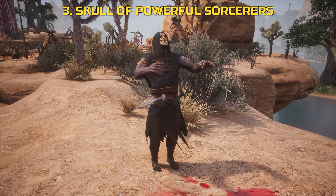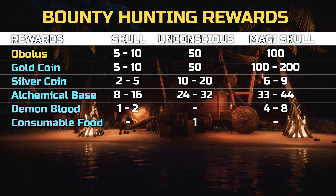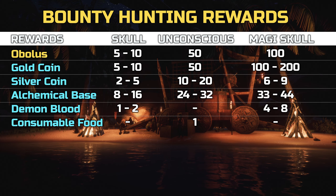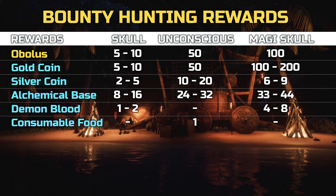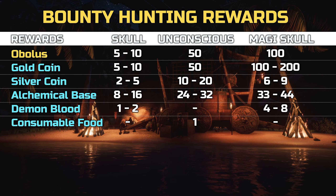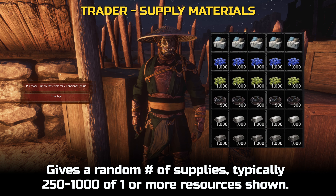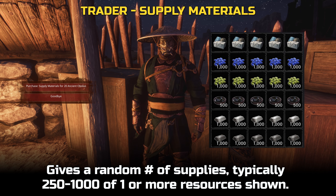By the way, if you have hoarded skulls from the previous event in your base, you can turn them in as well. Here's a quick table based on our observations — all three activities provide an assortment of resources as well as Ancient Obelus. The event currency can be spent at the Khitan Exile Traders at the various camps, and leftover Obelus from the previous event can be spent here too. Camps usually have a trader selling supply materials for 20 Obelus each, giving a random number of select resources.